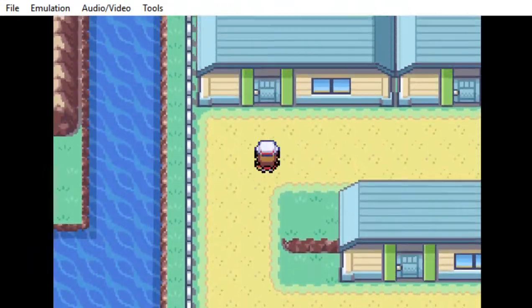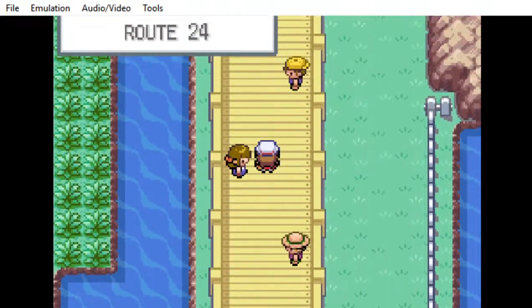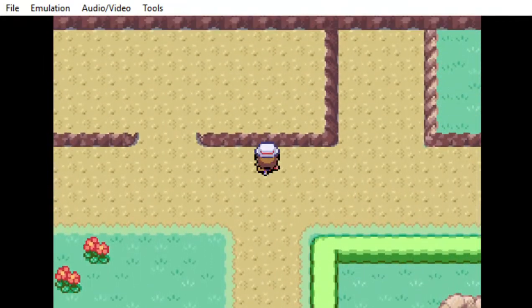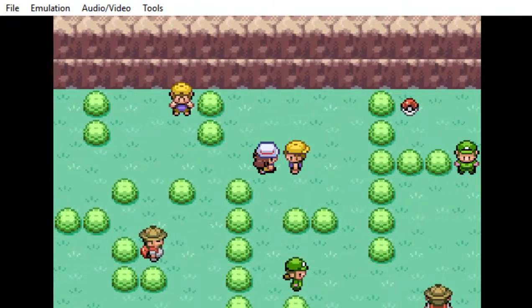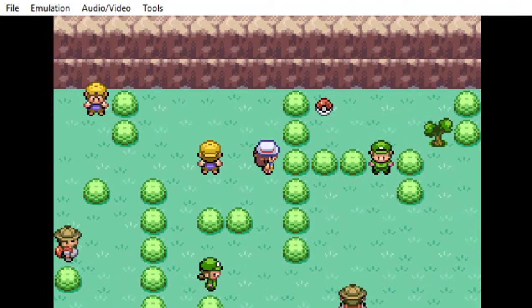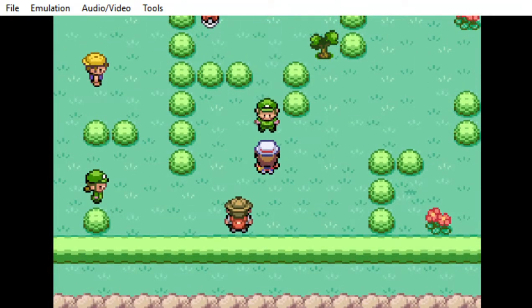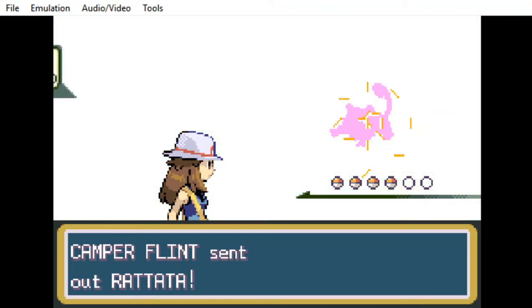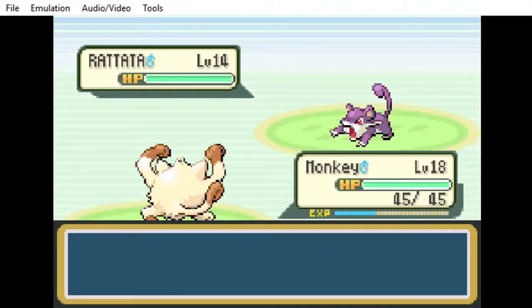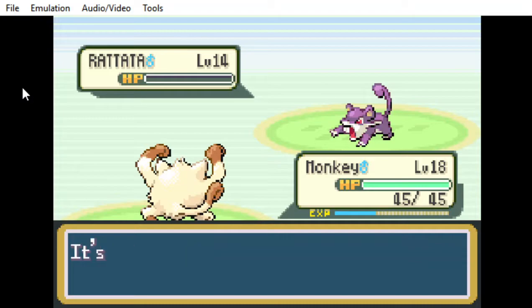Depending on whether you've faced this trainer or not, you're going to either need to use Cut to cut down the tree, or you're going to need to space yourself out so you can let him come to you instead of going to him. This guy right here that I'm looking at — that's the guy we need to move or force to move. You move right there so you can go behind him and access the Poké Ball. If you've already faced this person, you're going to need the Cut HM, which means you need to go over to Vermilion and all that stuff.